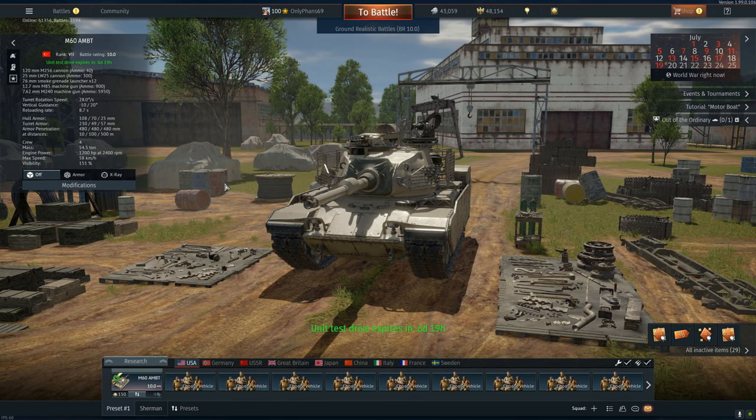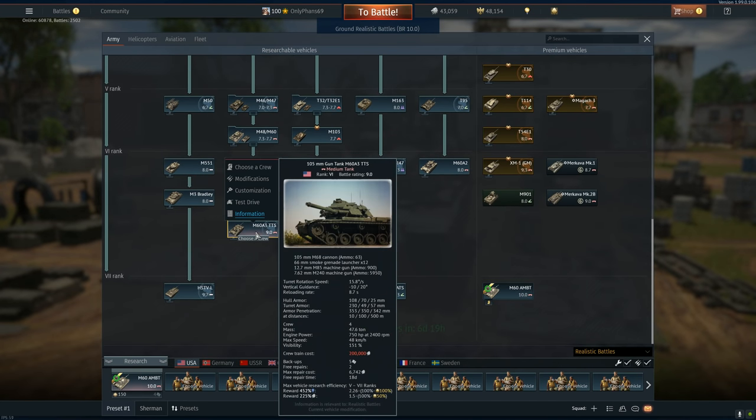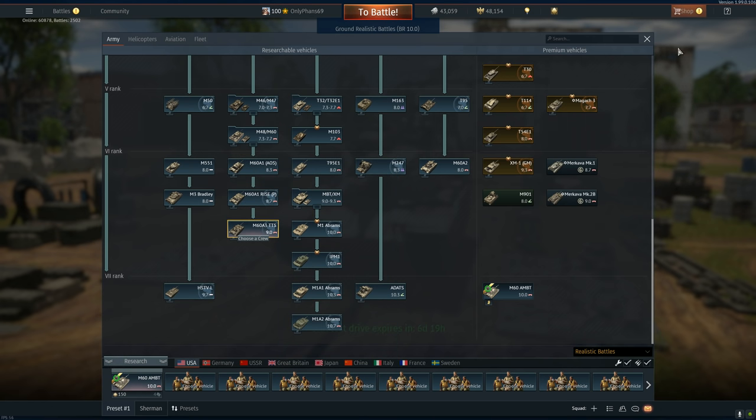The M60 AMBT is the Affordable Main Battle Tank. What they did is take the M60 and tried to make it better. And I think this might be my favorite M60 — for one reason: mobility. That's where the M60 loses all credibility in this video game — it just can't get around the battle fast enough. This one has a 1200 horsepower diesel engine, compared to the highest we had at 750. We almost have double the horsepower, with an additional six to eight tons of weight.